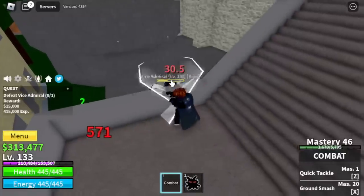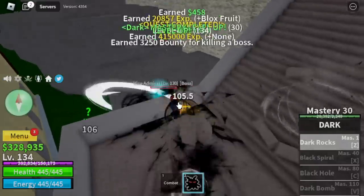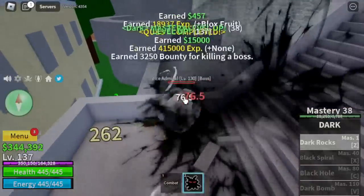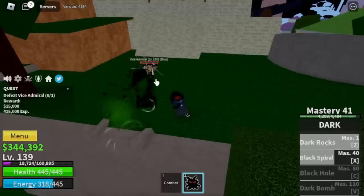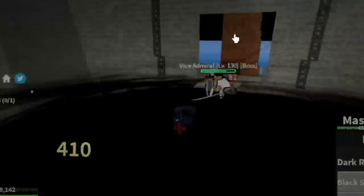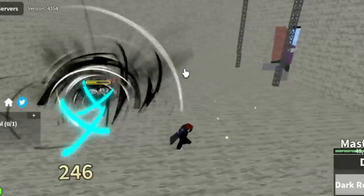The skill dark rocks isn't that high damage, but we can use our combat and blast hit with dark rocks. We're gonna unlock the X skill, black spiral — it looks good but it's not great for wall strat. Not compared to the C skill, the black hole. We'll also unlock the V skill, the dark bomb.